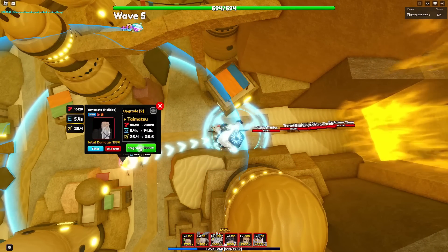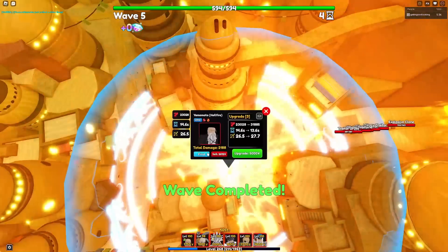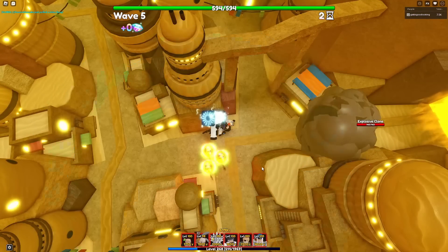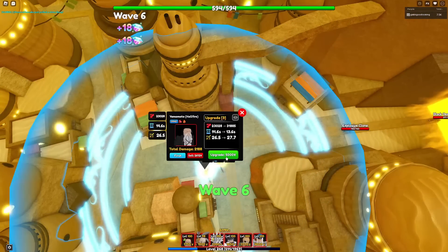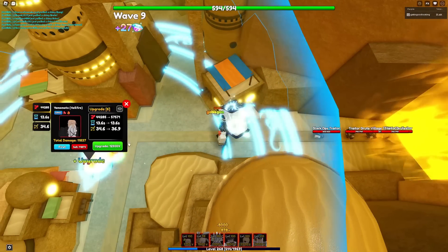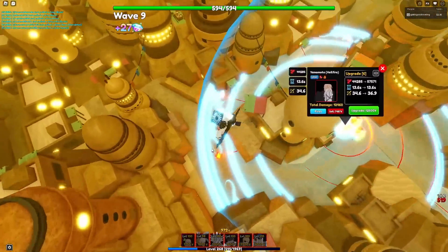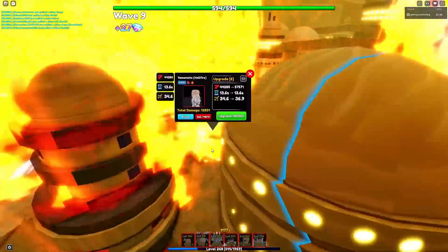At upgrade three he's gonna get a new ability called Tai Matsu, and it's a full AOE circle — look at that! But the ability cooldown is very long, keep that in mind. Yamamoto also gets Flames of Purgatory — look at that range, it reached all the way here!